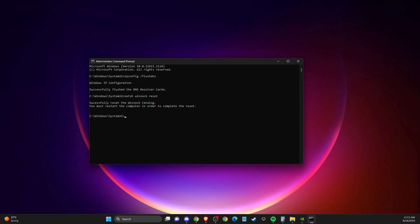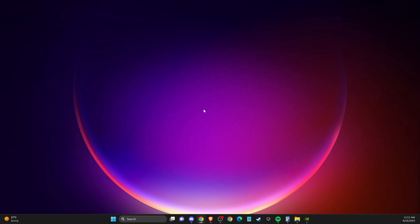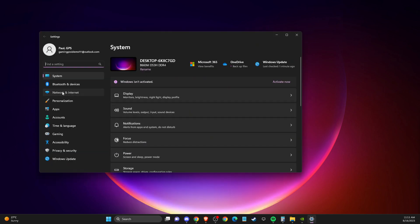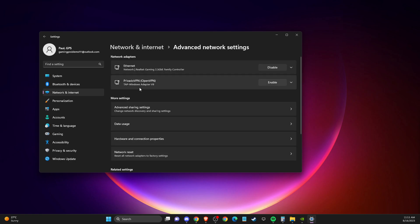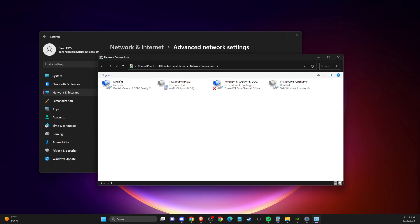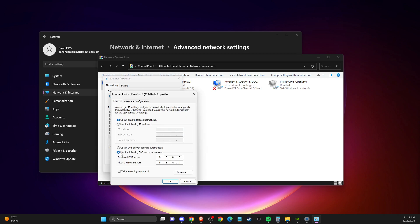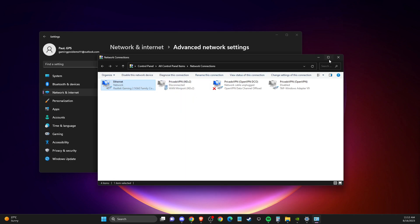If the problem still persists, change your DNS server address. Go to Settings, then Network and Internet, then Advanced Network Settings, then open More Network Adapter Options. Find your internet connection, right-click, go to Properties. Make sure Internet Protocol Version 6 is disabled, then double-click Internet Protocol Version 4. Select 'Use the following DNS server addresses' — set Preferred DNS to 8.8.8.8 and Alternate DNS to 8.8.4.4. Apply the changes and restart your computer.